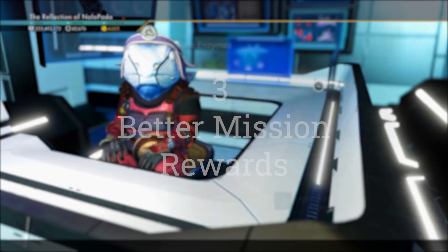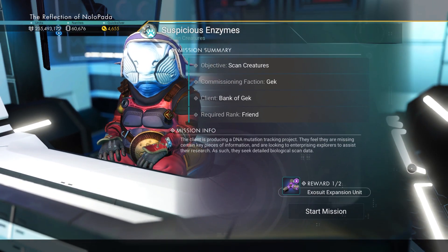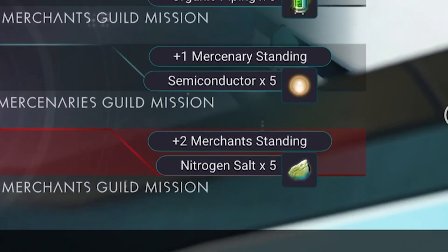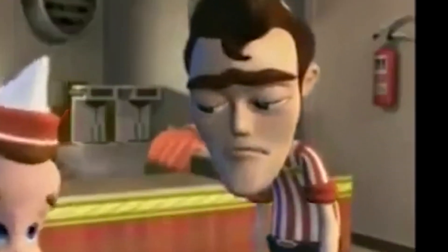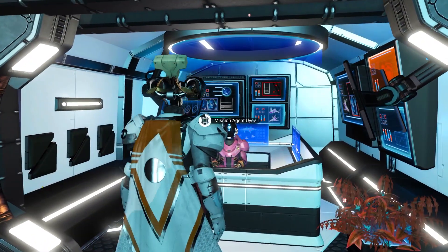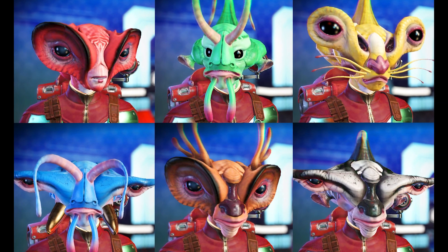Number three in the beauty department: missions. This update made space station missions actually give you worthwhile rewards — things you actually want, like a suit slot data — not just bromide salt. Higher rank missions now give you even better rewards instead of just a different type of salt.